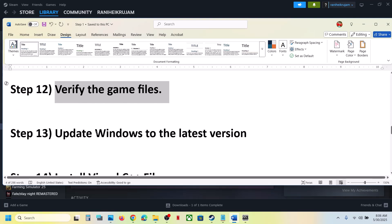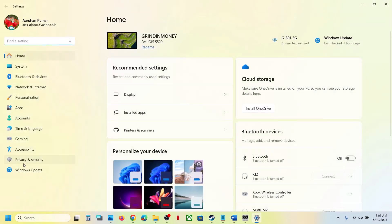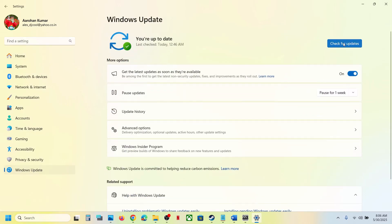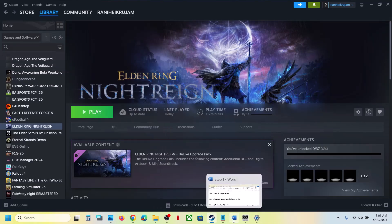The next step is to update Windows to the latest version. Go to Windows Update or Update and Security and click Check for Updates. Once all updates are installed, restart your computer, let the update complete, and then launch the game.